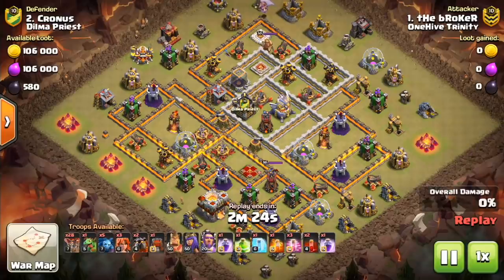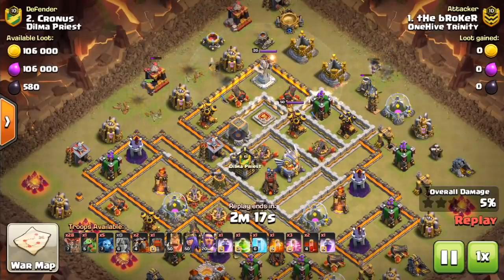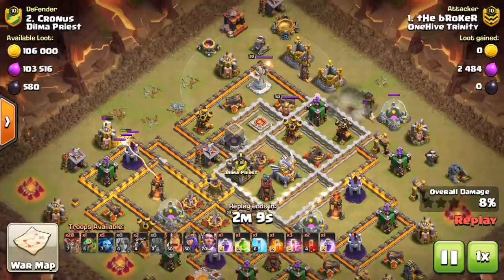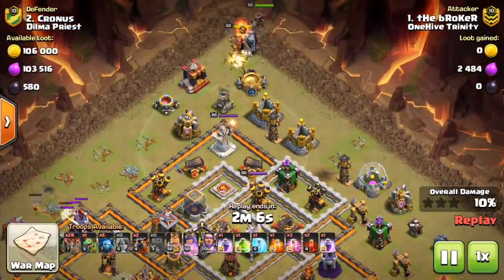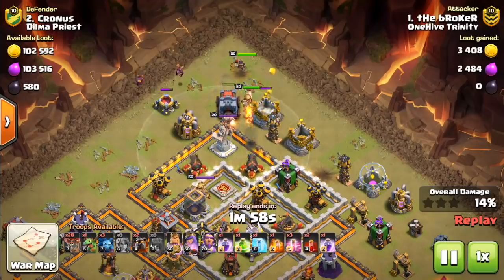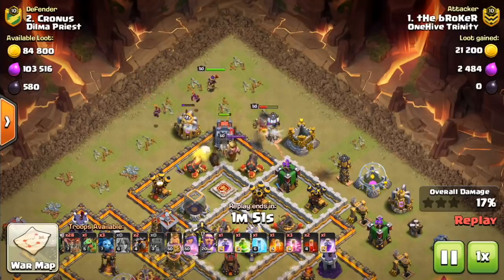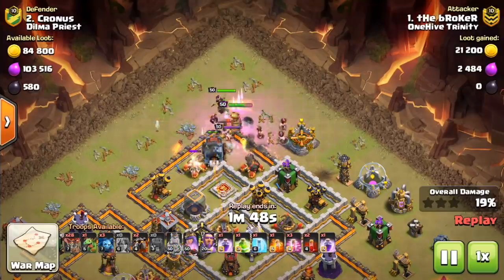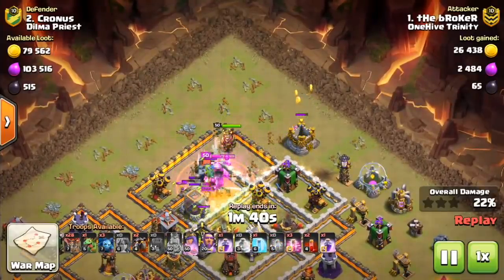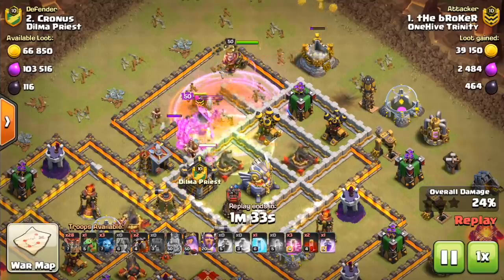Two more at town hall 11. The go-to should be that queen walk 'vomit' — the queen walk into a big bowler push through the base with witches walking around the other side. That's your number one to practice. A sleeper pick is the electro dragons — they're so new but worth treating as one of the most powerful options. After those two, you could argue it's hogs or lalo. It's mainly about choosing the right base to use these on.